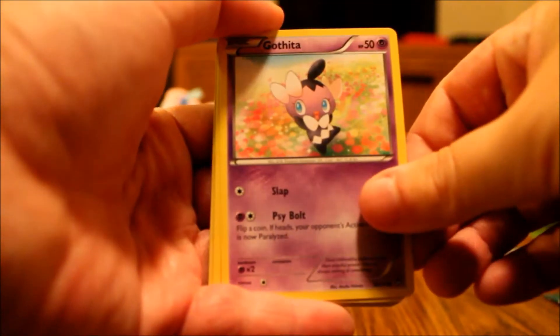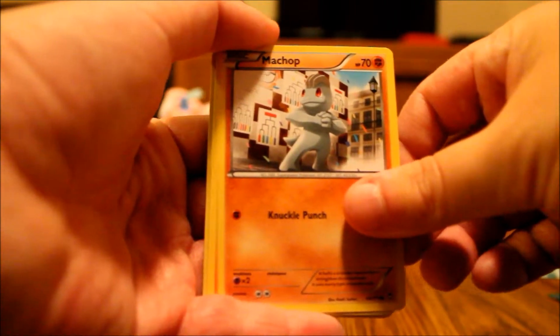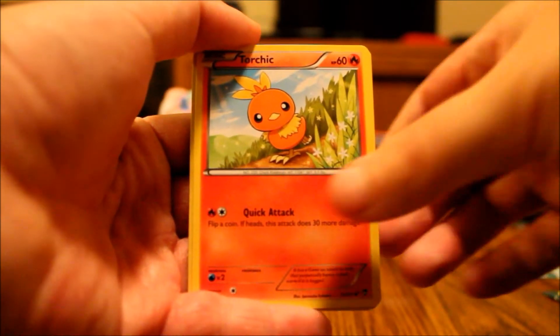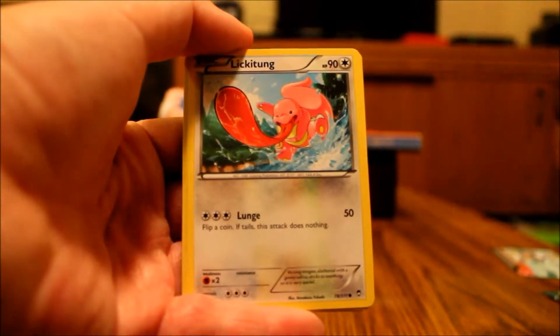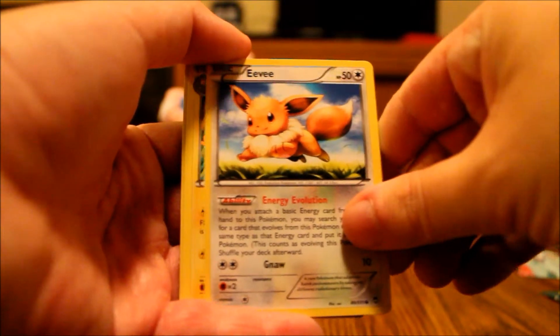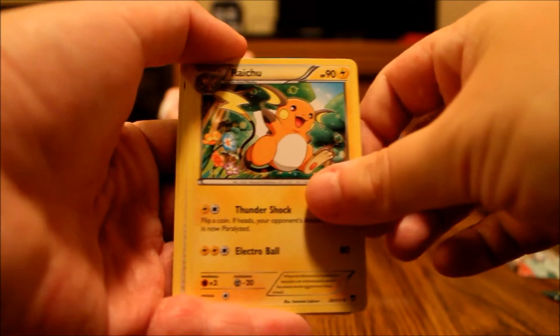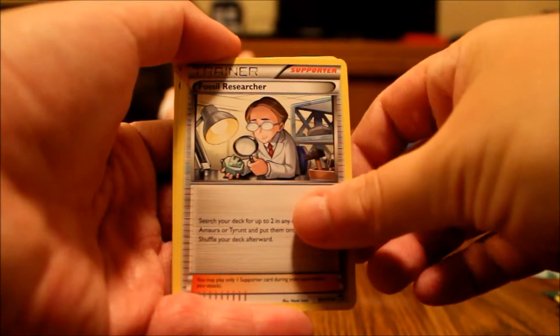We're going to start off with a Gothita. Machop. Torchic. Lickitung. Eevee! I know I have so many Eevees but I don't care — all the more Eevees, all the more better. Raichu. Fossil Researcher.